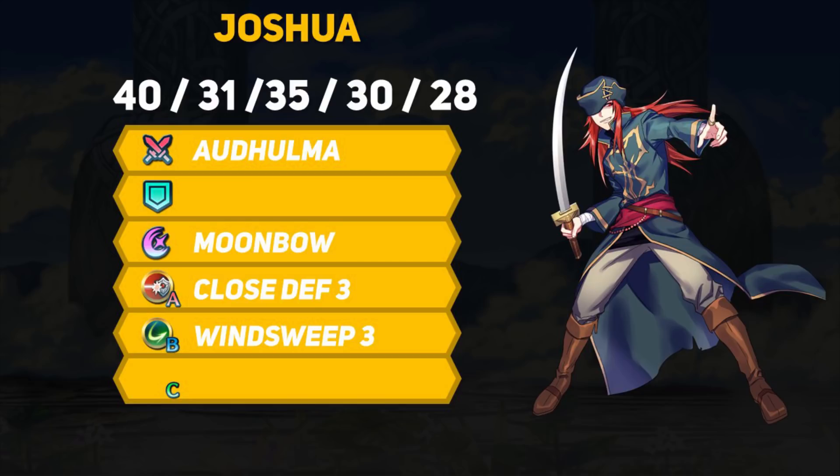If you get the 5 star version of Joshua then he immediately gets access to his Odd Atk/Spd wave, which simply grants a minus 1 cooldown to specials as well as plus 5 resistance. He comes with Moonbow but I think that can be swapped out for something better. His A skill is Close Defense and grants plus 6 defense and resistance when he gets attacked by any melee enemy.